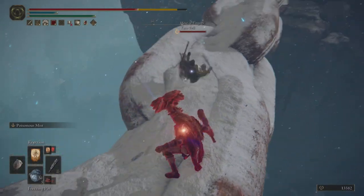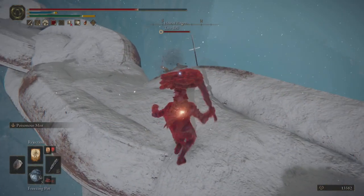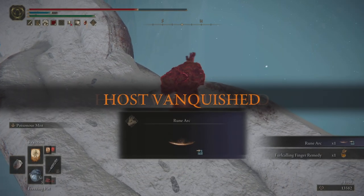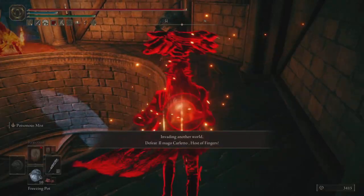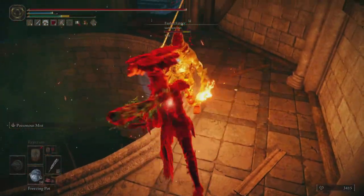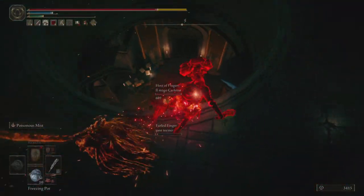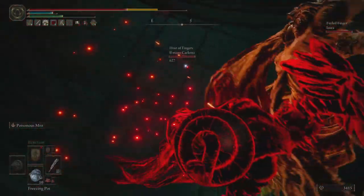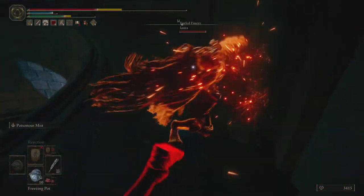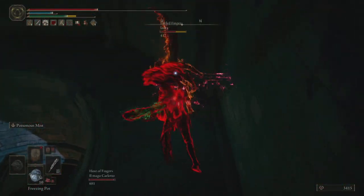This next one I just thought was kind of funny — I did some talisman swaps at the beginning so I'd be able to use rejection, and just ran over to the host and kind of yeeted them off the chain. Knowing what options you have available with talisman swaps is important, and if you show up in a spot like that it can be great to just utilize something like rejection to have a little bit of extra fun.